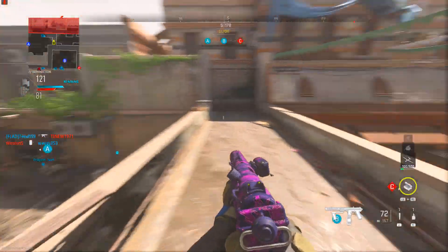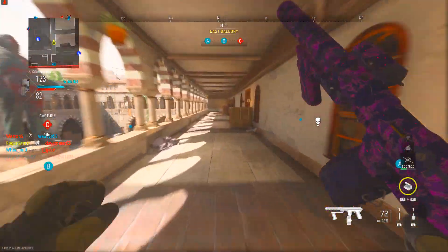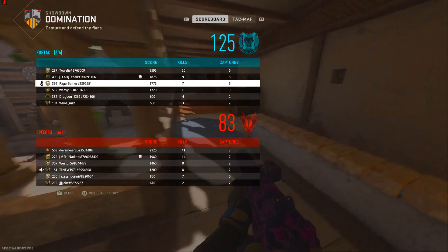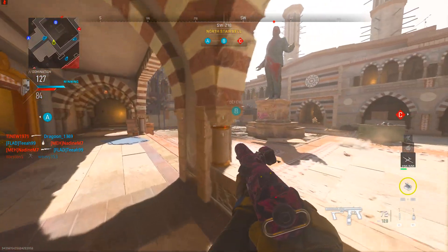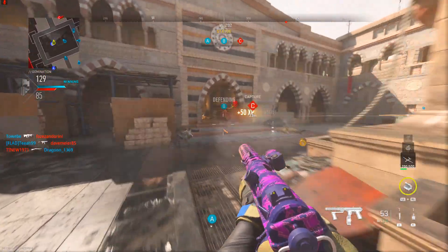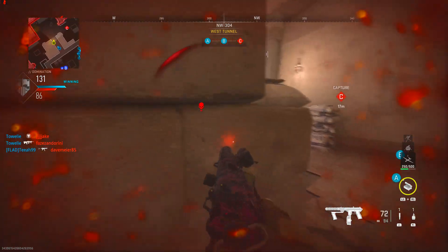For strategy, you want to run to an enemy and kill them by hipfiring at them. Go to high-flow areas of the map, or if it's an objective mode go to the objective points as more enemies flock there. On some maps it may be easier to run around the edge to pick off enemies. Since you only need 25 hipfire kills total — not a certain number per match — just get as many kills as you can each match. You'll likely finish this challenge in one game as it's very easy, but it might take two.